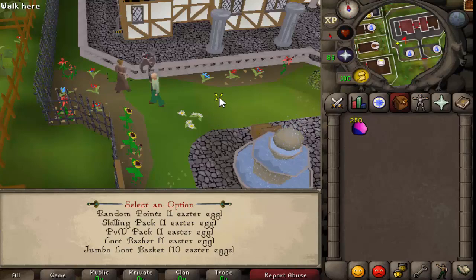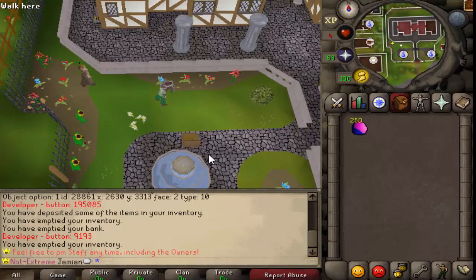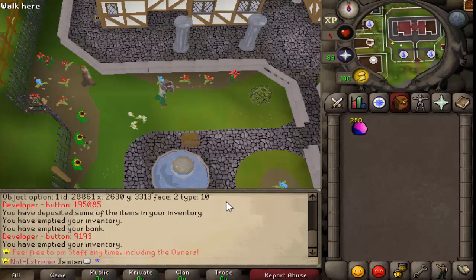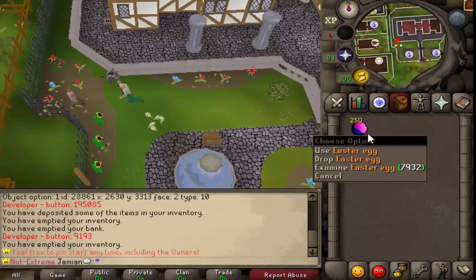If you didn't see the random point token, I showed that in — I actually made a video by itself, so go check that out. That should be my last video if you want to see that. But we'll start off with the skilling packs — let's do loot from 250.